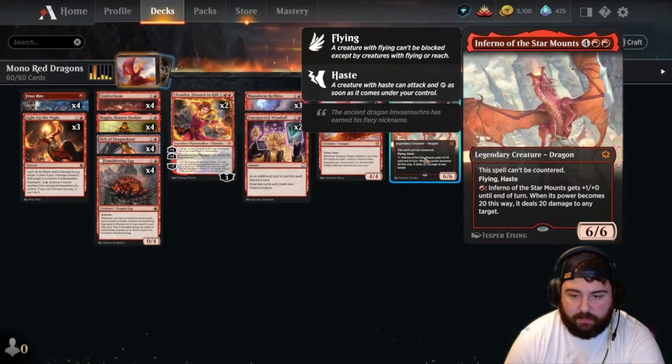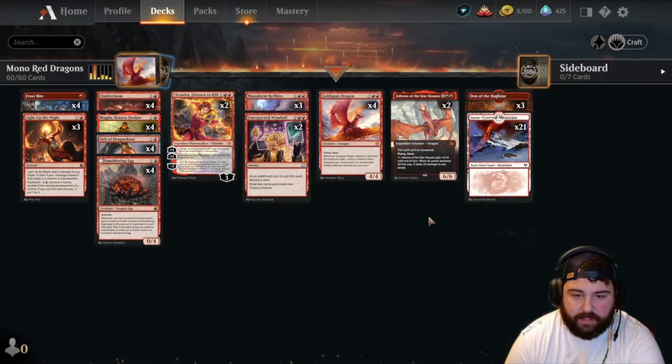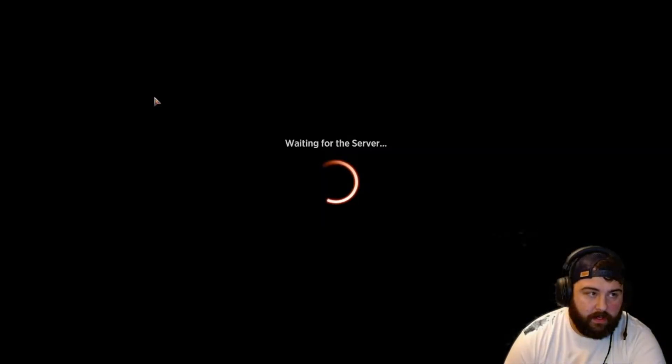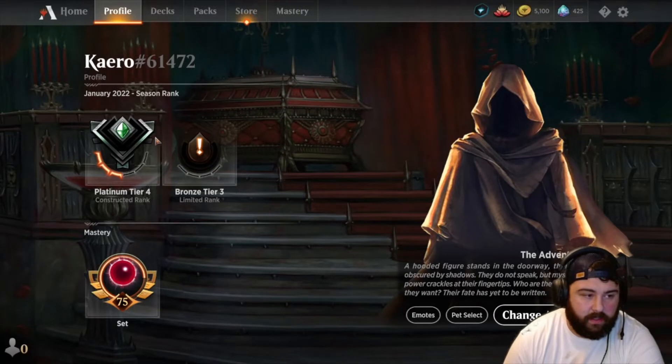Four Gold Span Dragons, two Infernos of the Star Mounts — mainly because they can't be countered and they have haste, to drop in for a lethal threat. We're going to be doing best of one tonight. We have three Dens of the Bugbear to add some pressure when we need it. Here's where we're starting: Platinum Tier 4, three pips in.